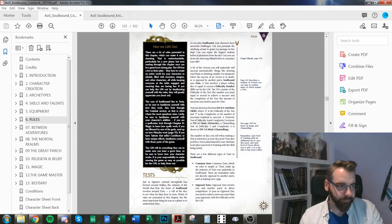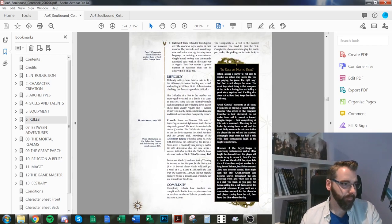Tests are built from two factors: difficulty and complexity. Difficulty is the number you're trying to meet — so if the difficulty is four, you roll your dice and a four or higher counts as a success. The basic difficulty is four, which gives you a 50% chance to succeed on a single D6. For harder tests, the number goes up.